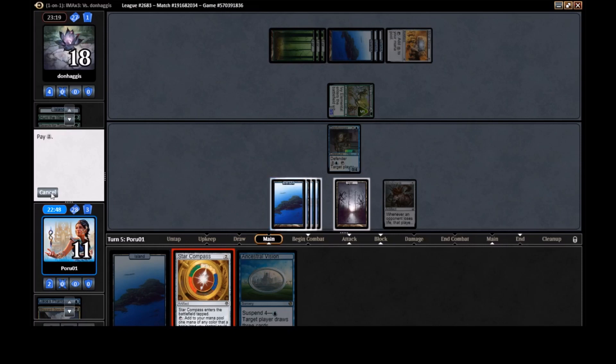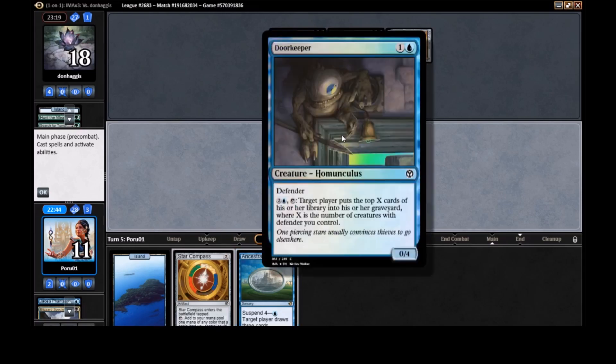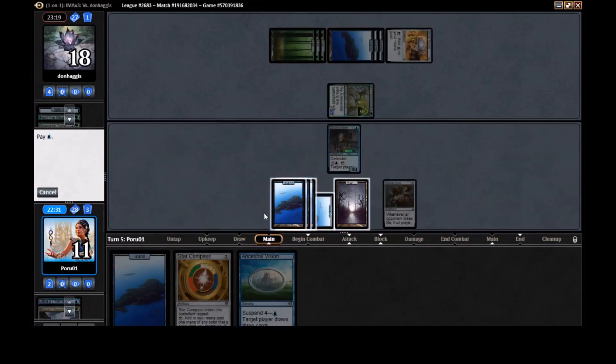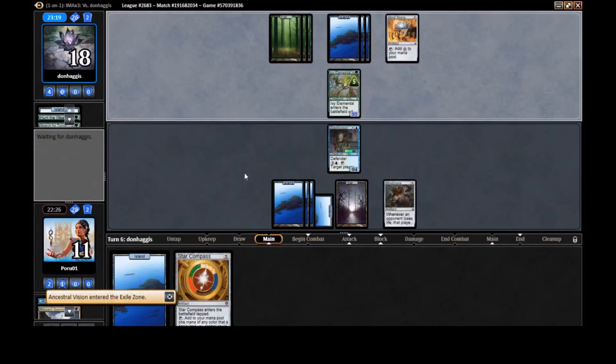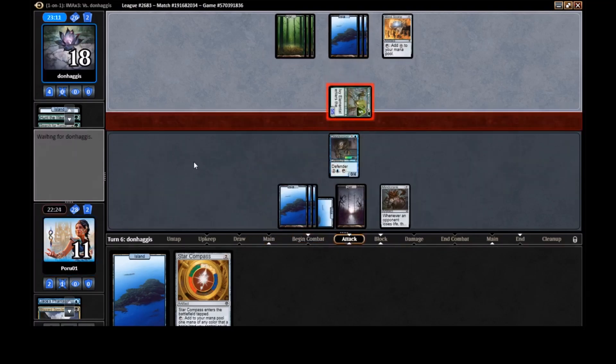Do we go Ancestral Vision and then do one mill? The Star Compass isn't really helping us anymore since we have six mana anyway. Even if we draw the Djinn, that's our most expensive card. Let's go ahead and suspend Ancestral Vision. Cryptic Command would be amazing just for the bounce effect — it's a shame we didn't see any Repeals.